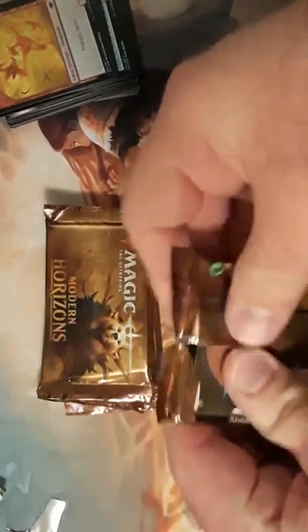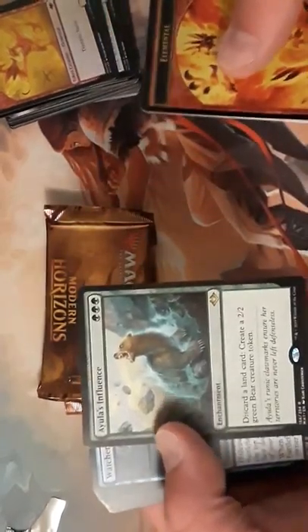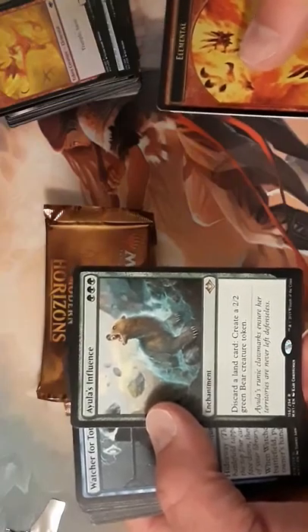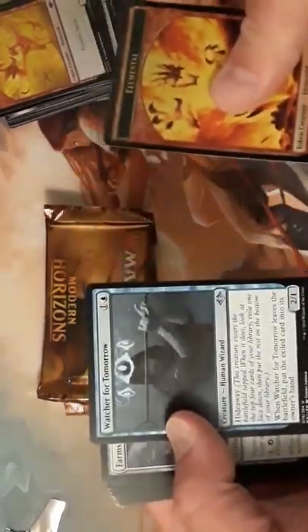Going to pack four — we got another foil token, nice. We got a Sliver, and a snow-covered Mountain. We opened the Bear, and now we open the Bear's tool — for discarding lands to make Bears. So back-to-back bear picks.